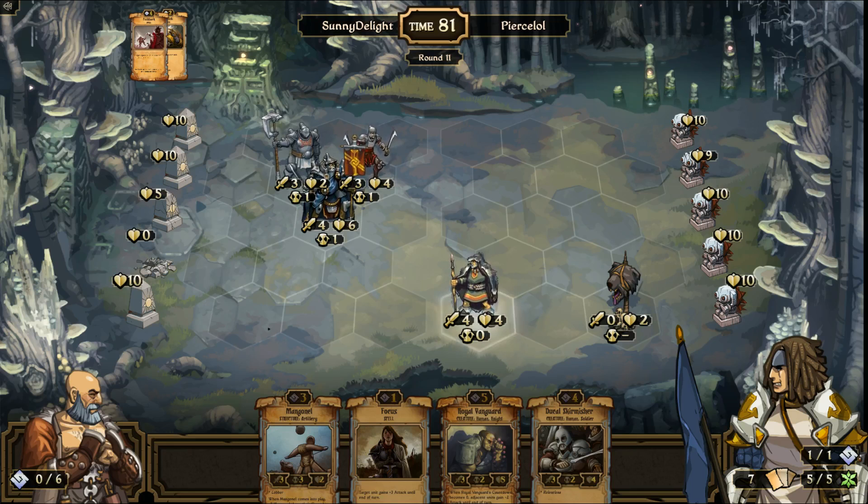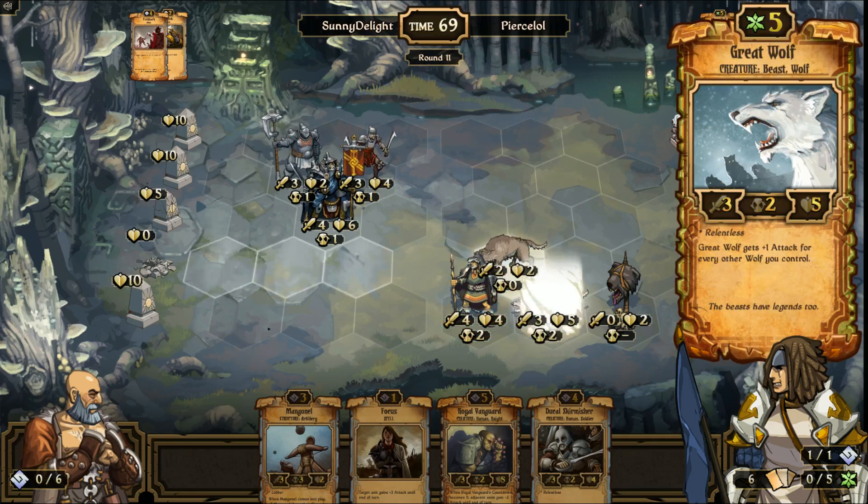The whole point now is for me to mass anyway, so I'll do exactly that — I'll mass. He summons a wolf instead. He wants to do damage to my General by moving Ragged Wolf up. Great Wolf comes out — that I very much get.